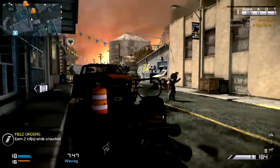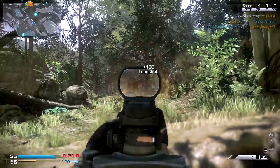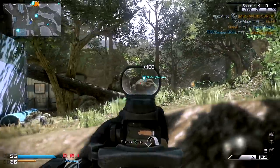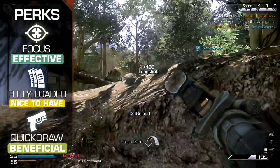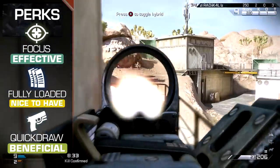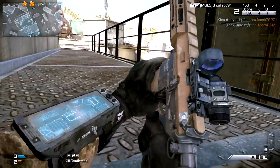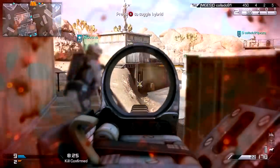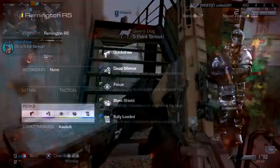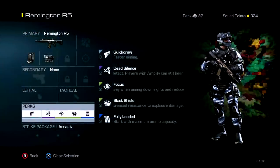The Remington's close-range performance can be lacking, so it can be wise to invest in either a secondary weapon, or perks to alleviate this. Quickdraw will speed your aim reaction times, better allowing you to get onto target quickly. Or, if you'd prefer to keep your sights up at all times, Stalker will let you move more rapidly while aiming. In general, you should seek to avoid close-range combat and perform best with this weapon while firing over mid-range sightlines from a safe position.